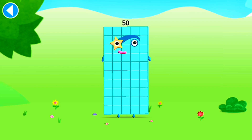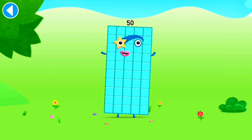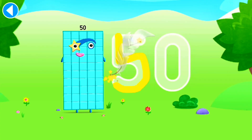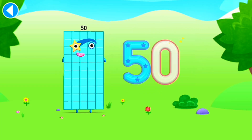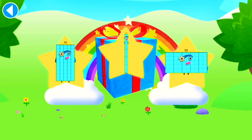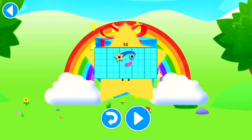This is number block 50. This number block is made up of 50 blocks. High fives all round! Gimme 10 fives! High fives all round! Brilliant! Well done! You've unlocked a sticker! Which sticker will you choose? You can choose another sticker next time. Brilliant! Play again to unlock another sticker.